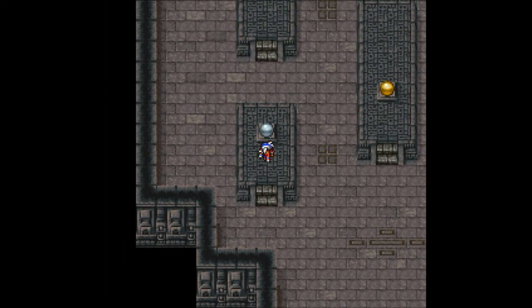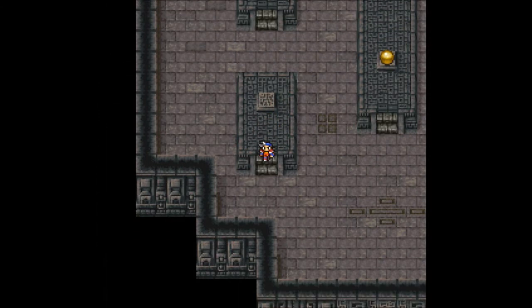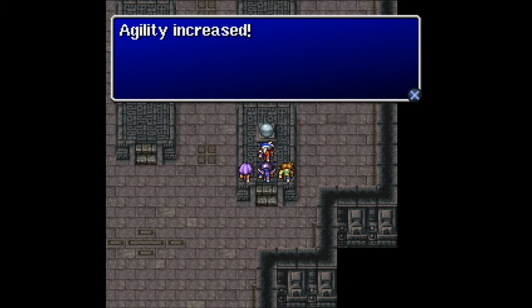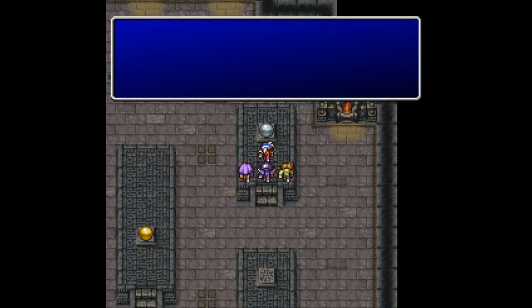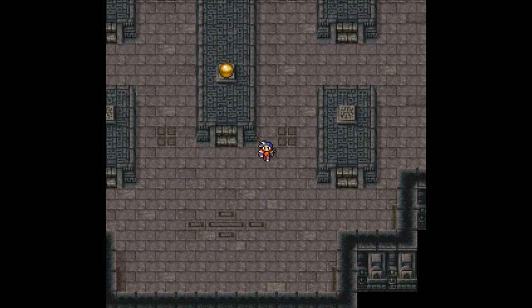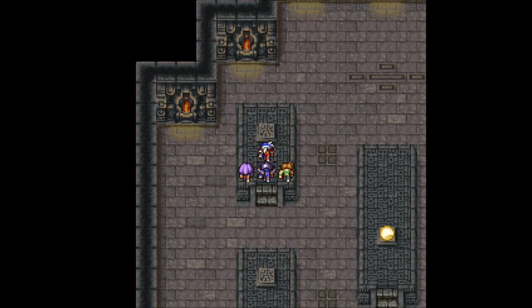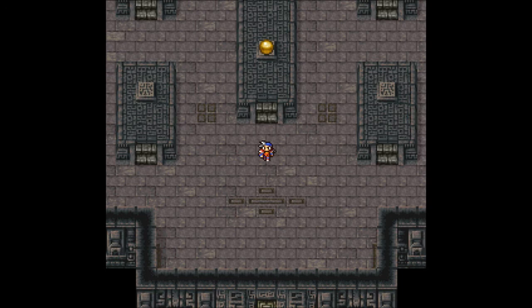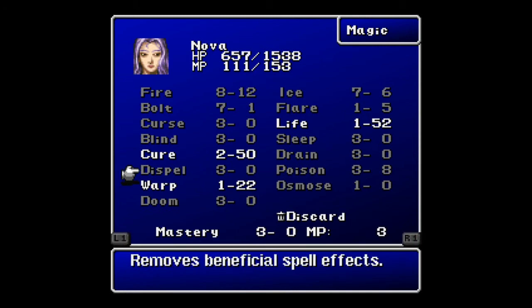Ooh, shiny — I want this one. 'I shall give thee power.' Strength increased — nice. What about this one? 'I shall give thee speed.' Agility increased. What about this one? 'I shall give thee intelligence.' Intelligence increased. And then this one way over here — 'I shall give thee spirit.' Spirit increased. Spirit is for pretty much your white mages, and intelligence is for your black mages. I actually did it wrong on a couple of these — I believe Berserk is supposed to be on my black mage, and Dispel is supposed to be on my white mage.